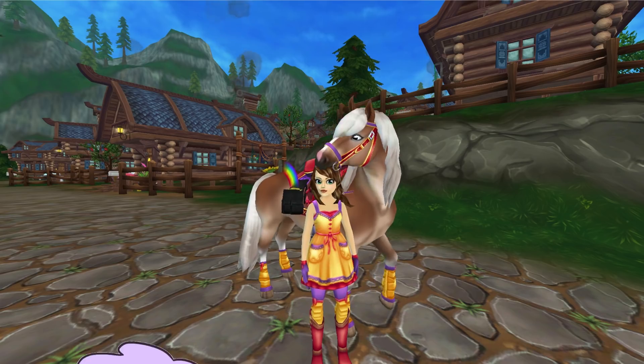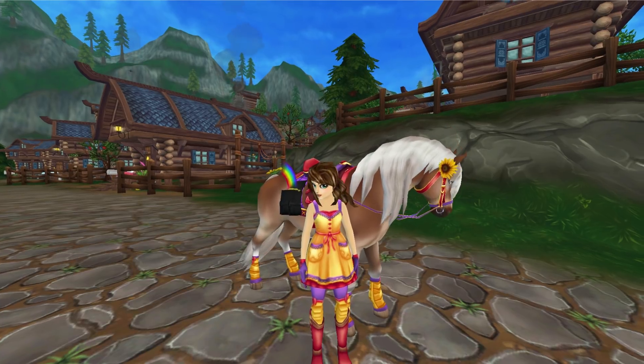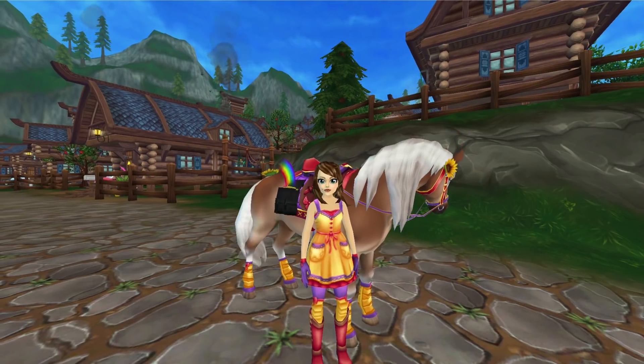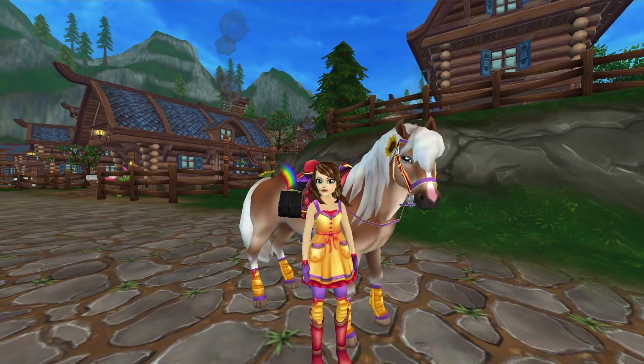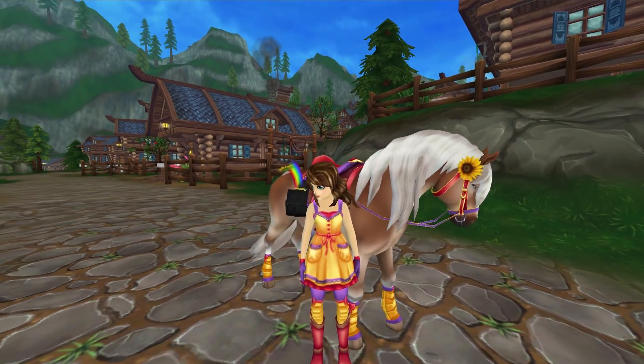It's Ferris, and welcome back to my channel. Today Star Stable tweeted that there's a new code to complete our set that we've gotten for Easter. So I have two videos to help you find the human items and the horse items, but let's go check our mail for what we got with the code.